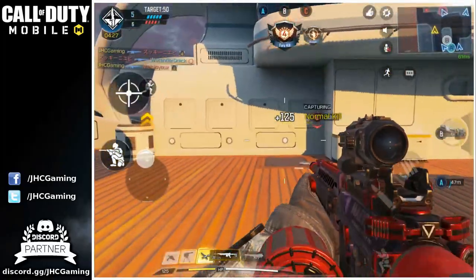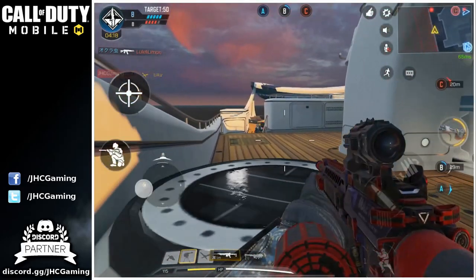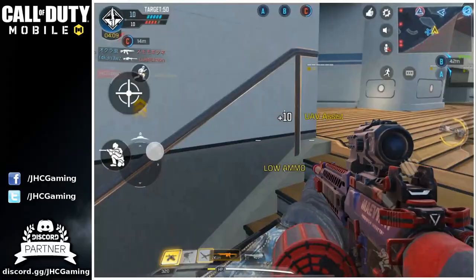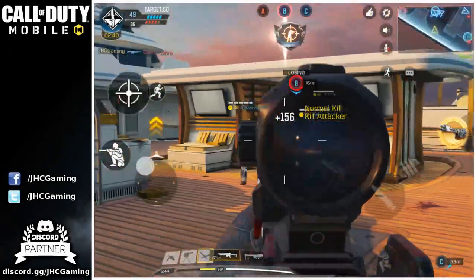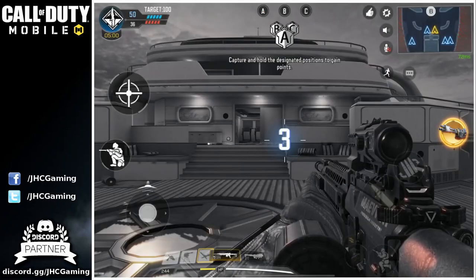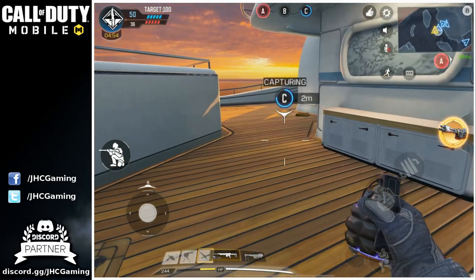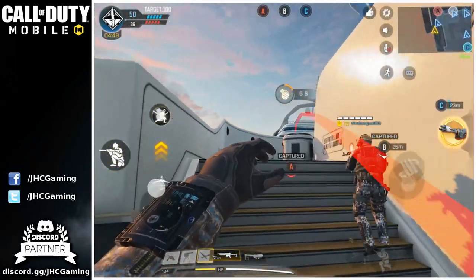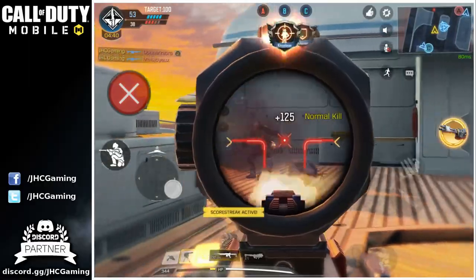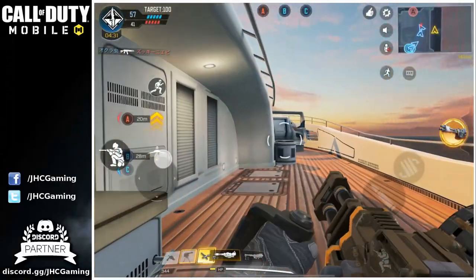[In-game] Here we go, capturing C. Enemy taking B. We're capturing B. Stuff chopper awaiting orders. Captured Bravo. Losing Bravo. Nice work, ready for the next round. Capturing C, enemy taking Alpha. Captured Charlie, enemy has Alpha. We've taken the lead. Captured Bravo. UAV recon ready for deployment. Losing Bravo.